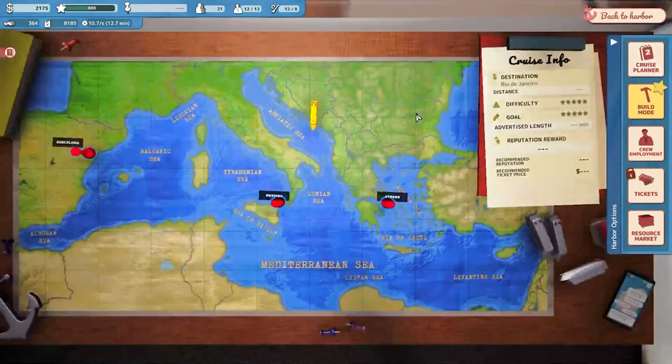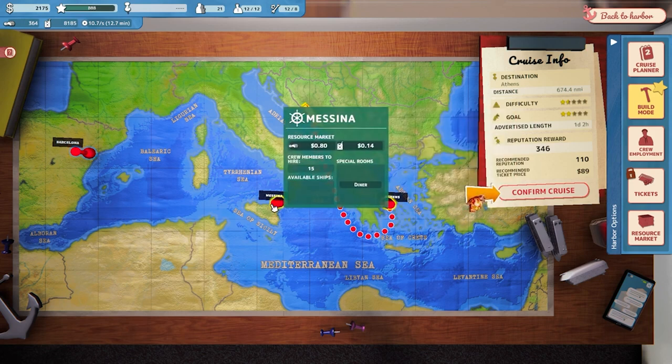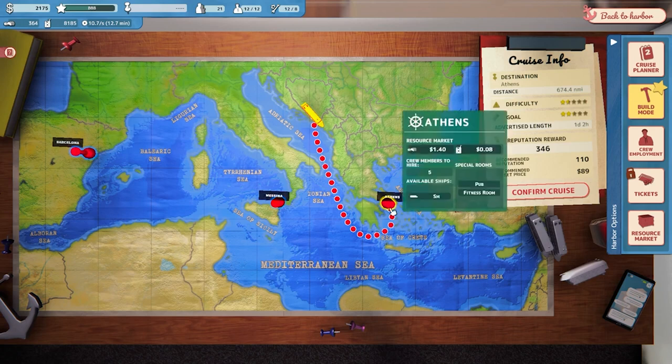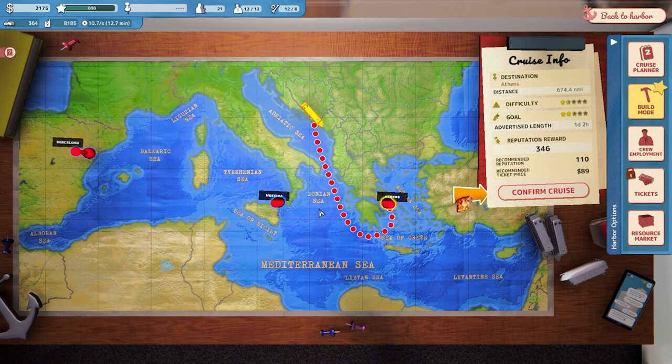So where do we actually want to go? Part of me wants to go back to Athens where they have cheap fuel, and then we can do a quick trip off to either Messina or Barcelona. Yeah we could go back to Barcelona for a nice long cruise to finish off this series. Food is cheap in Messina and more expensive in Athens. We could max out fuel here, max out food here, and then back to Barcelona — I think we only hit six cruises in this sort of pre-demo.